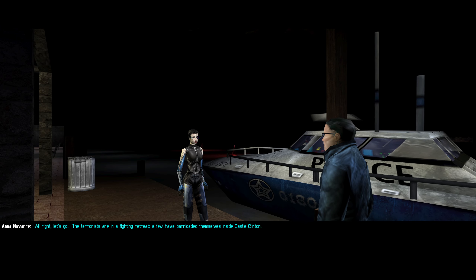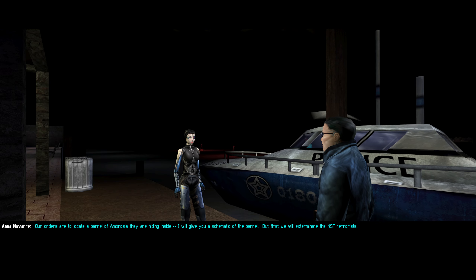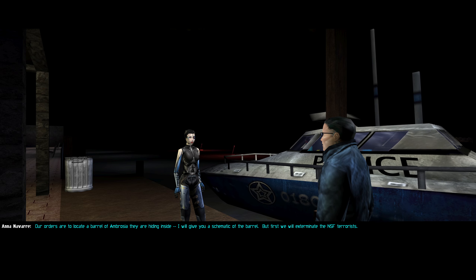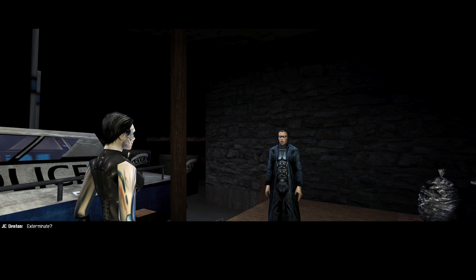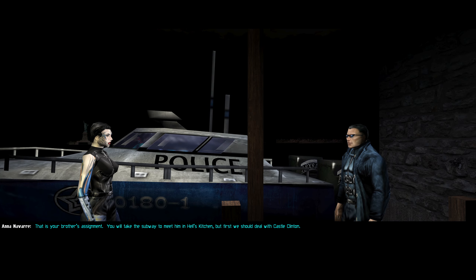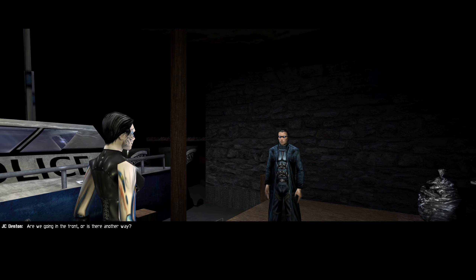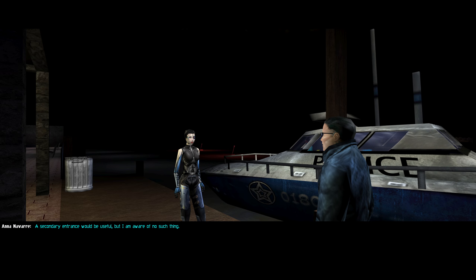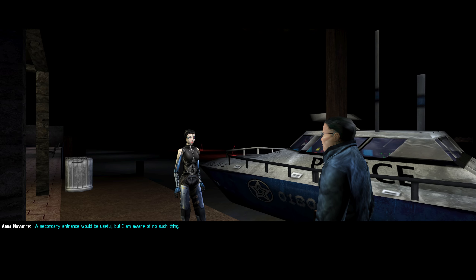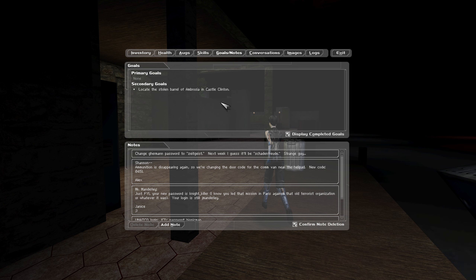The terrorists are in a fighting retreat. A few have barricaded themselves inside Castle Clinton. Our orders are to locate a barrel of ambrosia they are hiding inside. She'll give us a schematic of the barrel, but first we will exterminate the NSF terrorists. Anna Navarro is rather bloodthirsty — she's definitely an ends-justify-the-means kind of person.